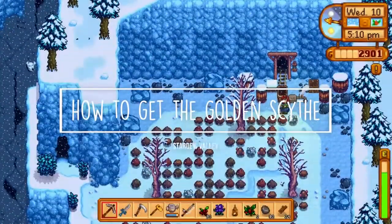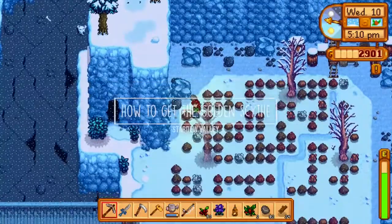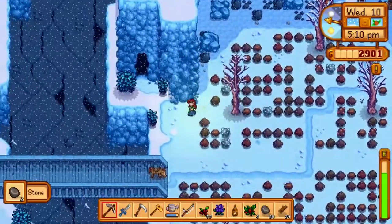Hey, it's Lacy and welcome back to Satoshi Gaming. Today I'm going to show you how to get the golden scythe in Stardew Valley. To access this area you'll need to have unlocked the quarry via the community center.